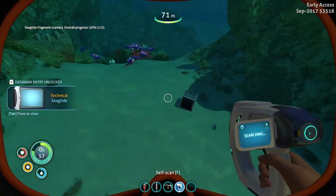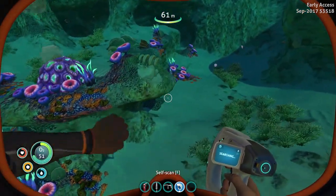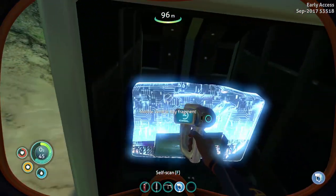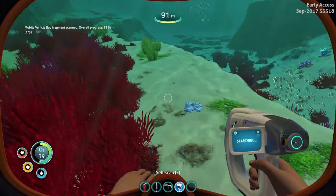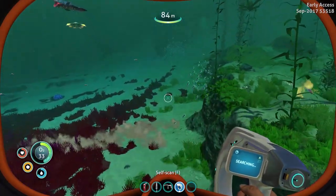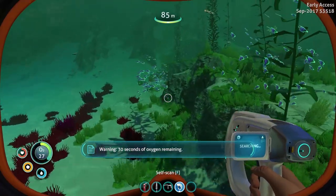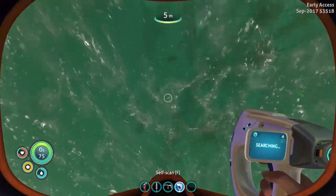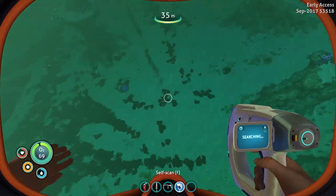We need one more — where's the other piece? There's gotta be another piece right here somewhere. I have a good feeling about this guys! I got some more salt. Mobile vehicle bay fragment — okay. I still haven't found the other piece of the sea glide — I need the sea glide fragment. This is terrible! Where's the other sea glide fragment? I don't know — I was way over there, then I came over here, then I found something else.